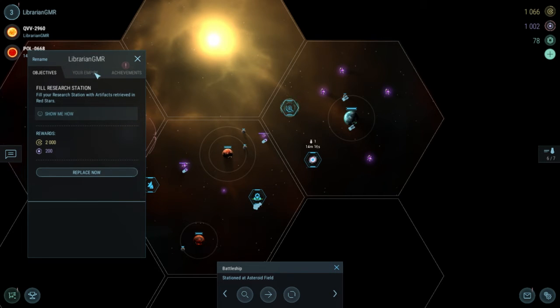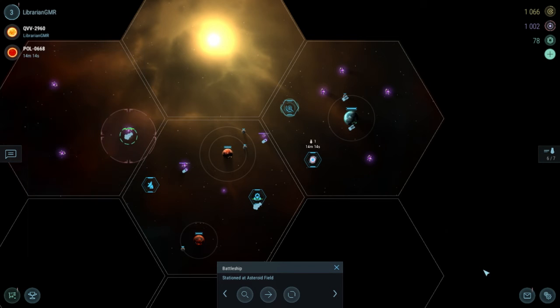Other stars are reserved for players that team up under the banner of a corporation, allowing a group of like-minded people to harvest materials for the good of their organization. White and blue stars are pocket portions of space that allow for some semblance of player versus player combat, where one team must fend off another's battleships and transports and claim the riches for themselves. Blue stars are limited to battleships for more naval encounters.